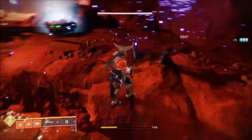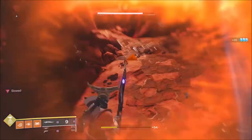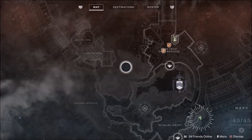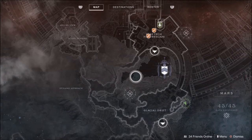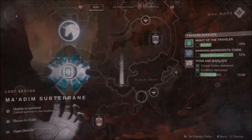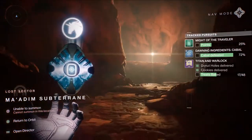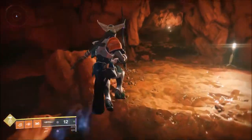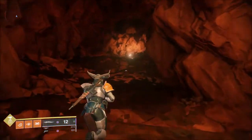With that said, this video will show you how to get the Radiant Seeds in the easiest way possible. If you go to Mars and go to the Glacial Drift, there is a Lost Sector here called the Mardim Subterrain. If you rush to the end you will find a Centurion boss at the end. Because this is a heavy boss it drops 12 seeds.